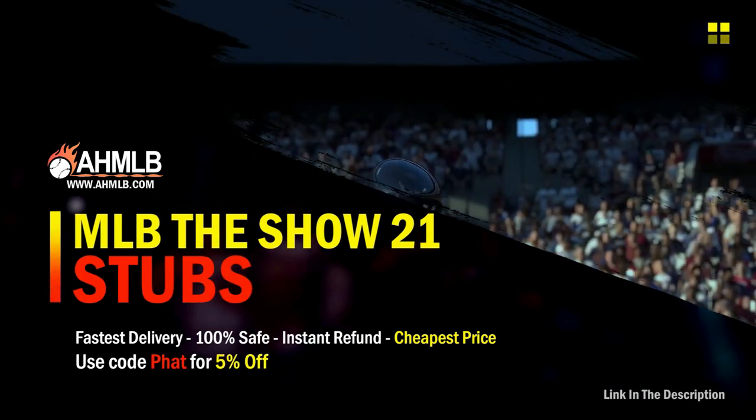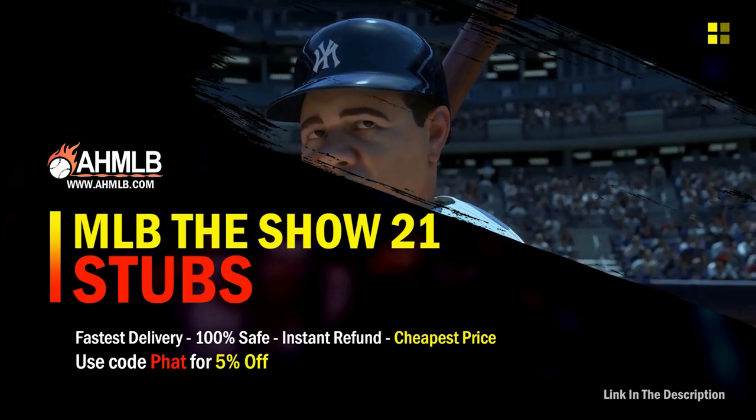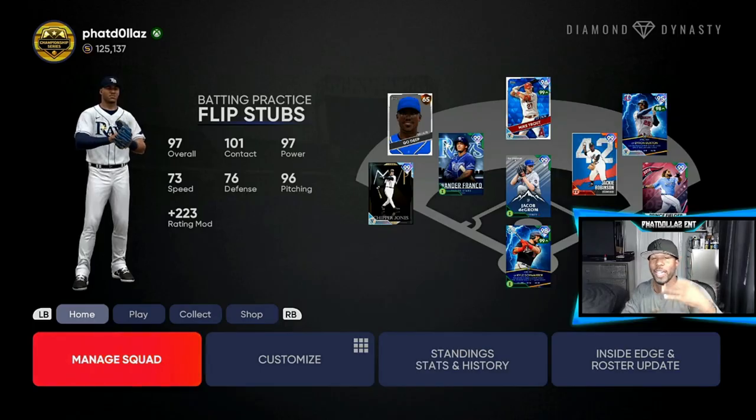Let's get into today's banger. If you're looking for great gaming services, head on over to ahmlb and make sure you use code 'fat' for five percent off your order.